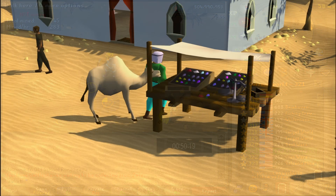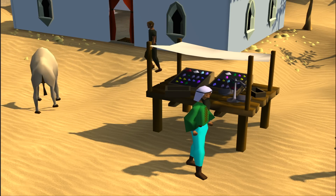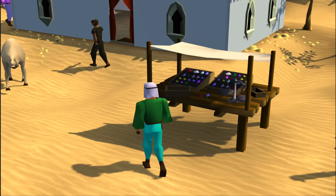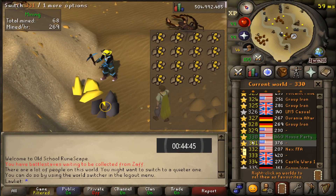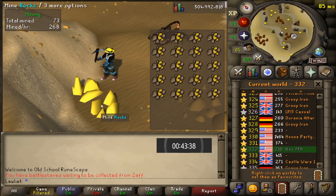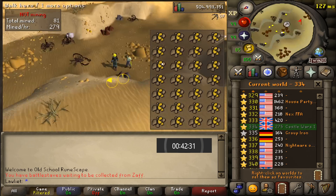One of the memories I have here in the desert is standing next to the gem stall and buying all the uncut gems in stock. Sometimes people would sell them and I'd get lucky, buy them, cut them for crafting XP, and sell them for profit. Back then the examine text on uncut gems — 'this would be worth more cut' — actually made sense. Nowadays it doesn't; the uncut version is actually more expensive than the cut version.